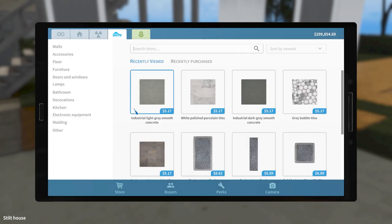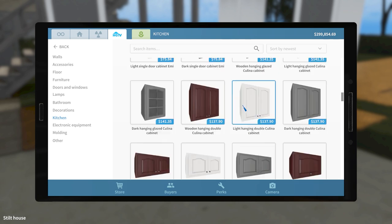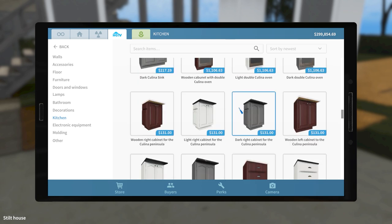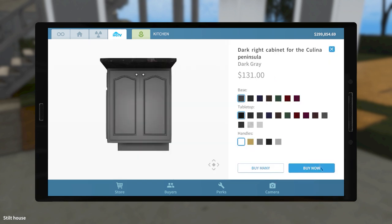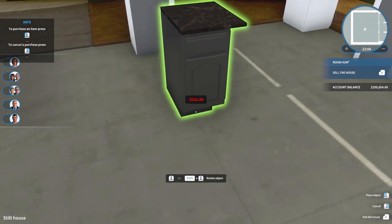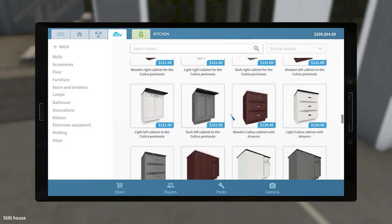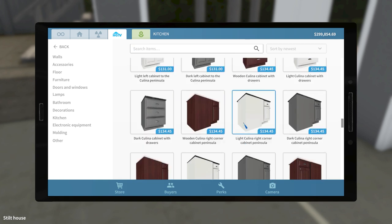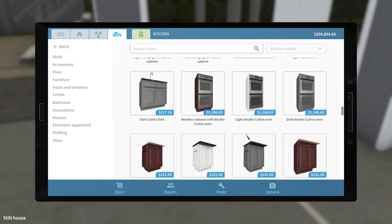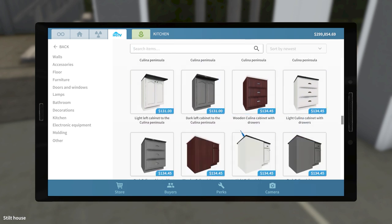I want to play with the new kitchen stuff. Somebody had mentioned — I can't remember who — that there are peninsula cabinets. So that means we can have something that looks like you can have barstools underneath. As you can see, it overhangs — it's lovely. So that's what we're probably going to use. There's Kalina — all the peninsula ones are the same brand, it looks like.